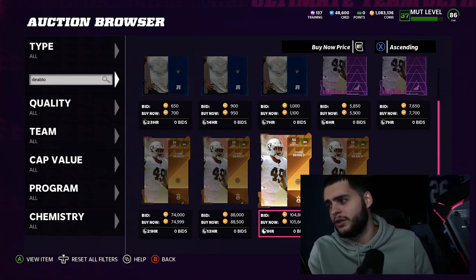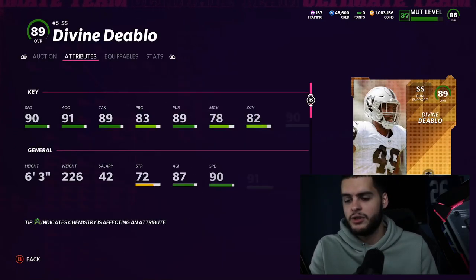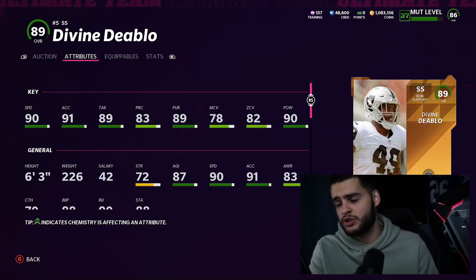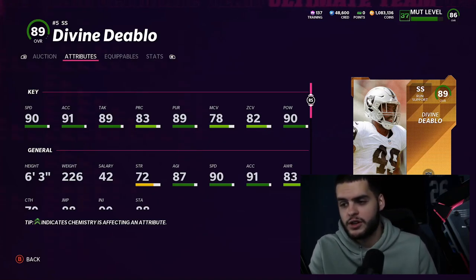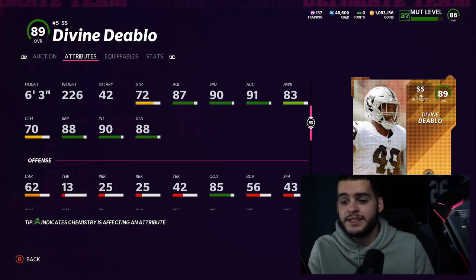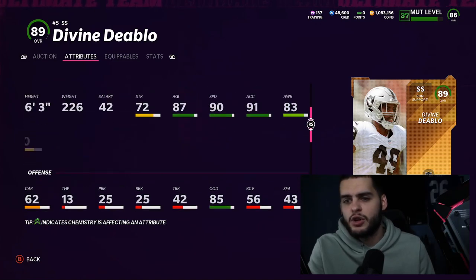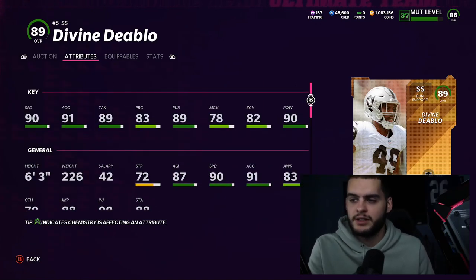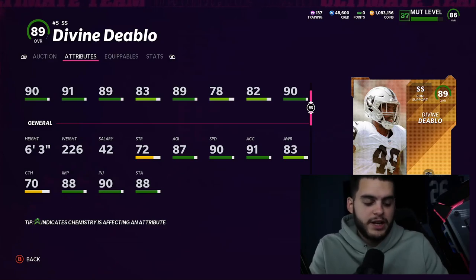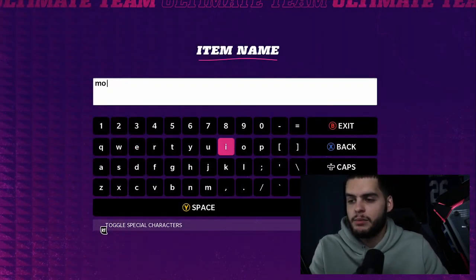Next is Divine Diablo — you could have gotten him for free from the Wildcard Wednesday solos, but he only goes for 74k right now. This guy is still a goon: 90 speed powered up to 91 at safety, 92 acceleration, 90 tackle, 90 pursuit, and 91 hit power — all powered up. I'd recommend you user him because of the zone coverage. He'll be one of the best budget users in the game. He's six foot three, 226 pounds, with 87 agility and 85 change of direction. He's an 89 overall with above 90 speed, acceleration, tackle, pursuit, and hit power — probably the best budget user you'll get your hands on.